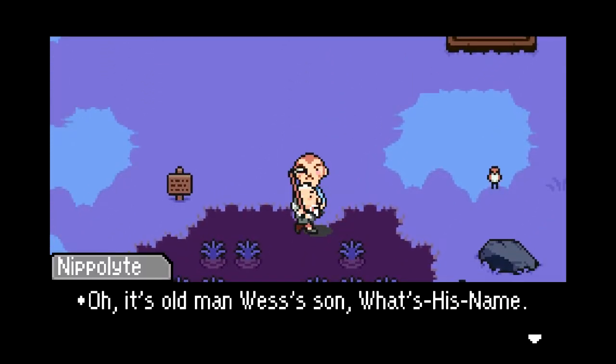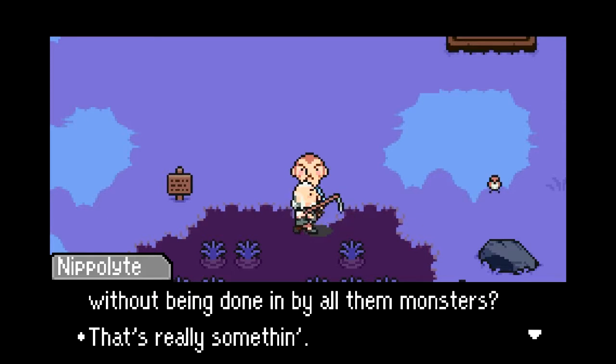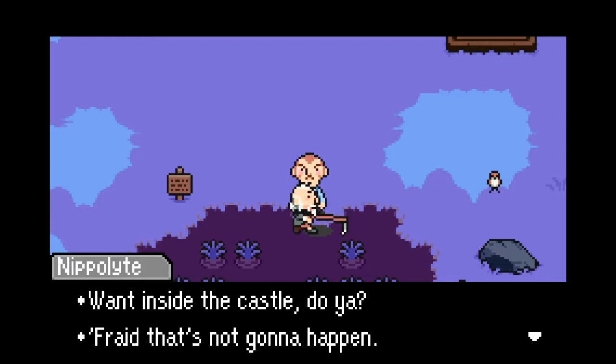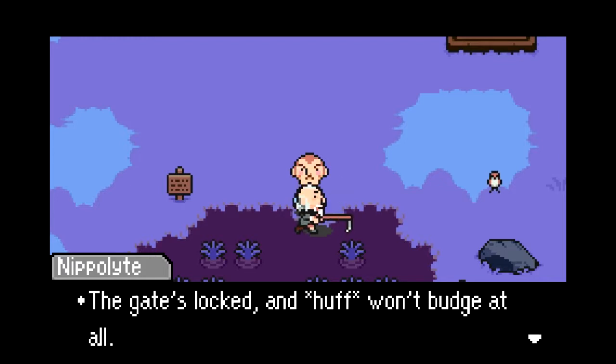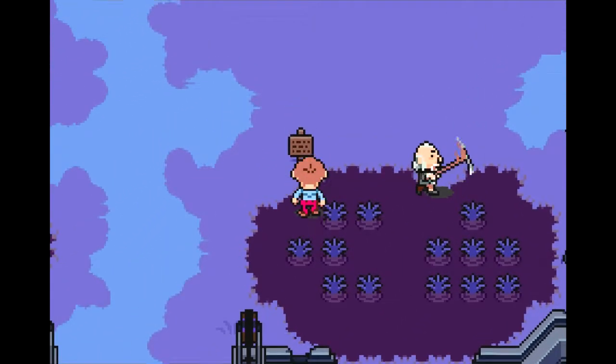Oh, it's the old man — Wes's son. He waded through that underground passage without being done in by all the monsters? That's really something. He wants inside the castle, but the gate's locked and won't budge at all. The only way inside now is to climb up the walls.